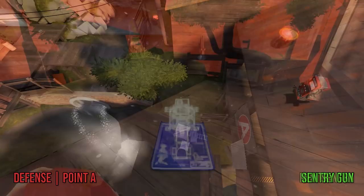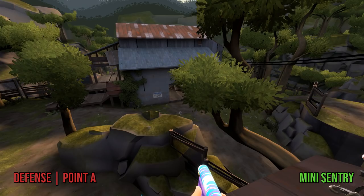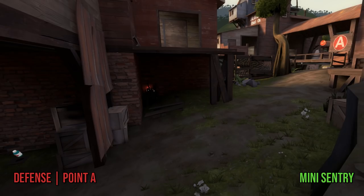Speaking of gimmicky roof building, there is a small awning outside of blue spawn that you can actually build on, and if you get a gun up there before the timer is up, it can be pretty annoying to anyone walking out of the middle door since the sentry gun can see through the tree but players cannot. But other than that, it's pretty easy to take out from any other angle. Mini sentries can be pretty useful in any of the regular sentry spots already mentioned, but here are a few sneaky spots that are good for hiding mini sentries.